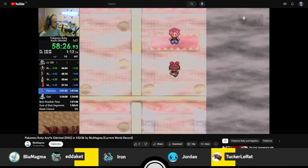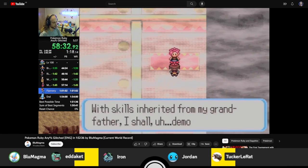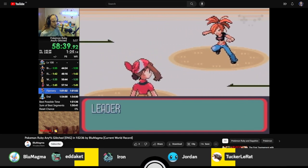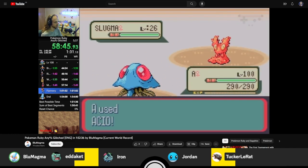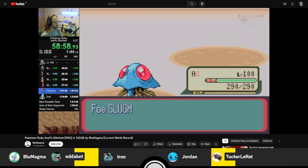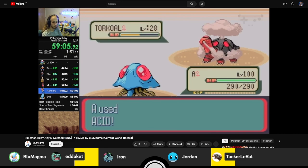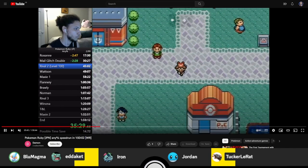One thing that was hard about the transition from Japanese to English is there are quite a few version differences. Flannery is one of them that makes a big difference — Torkoal has a plus Defense nature in Japanese, whereas it's minus or neutral Defense in English. It has higher defense in the Japanese version, so you actually cannot use Acid there — it's not a great range to die to Acid. So on the Japanese version you use Bubble Beam, but on English we can just use Acid three times and win the fight guaranteed.